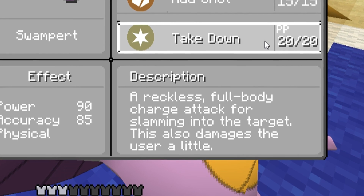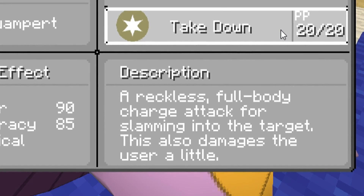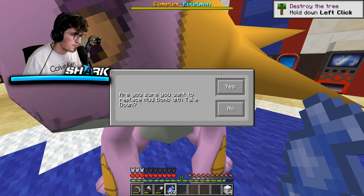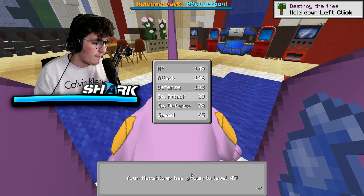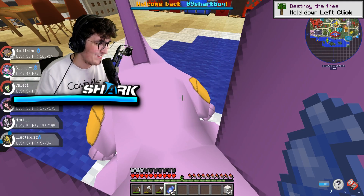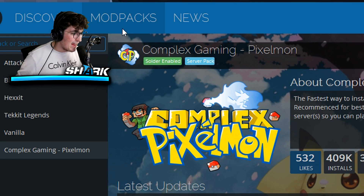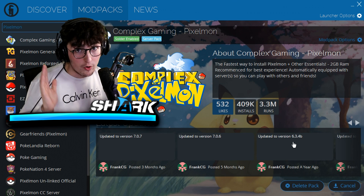Swampert wants to learn Takedown — a reckless full-body charge attack for slamming into the target, which also damages the user a little. The power is 90 and the accuracy is 85. Mud Bomb seems like a pretty good idea, so I'm going to replace that. I'm going to level up Swampert a few more levels here because I want to be able to fly through these gyms and not lose every single time like I did last time. I promise guys, I'm not cheating here — I'm trying to do this legit. If you guys want to come play with me, download the Technic Launcher and go ahead and download the Complex Pixelmon Mod Pack — there's a link down below in the description, and make sure you join Server Red.